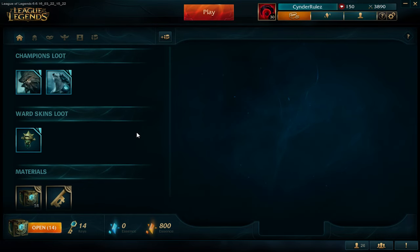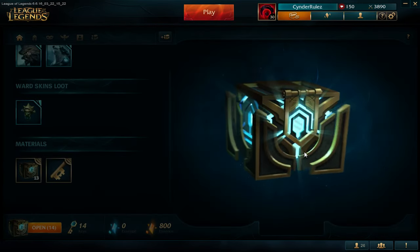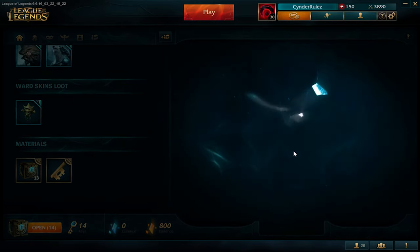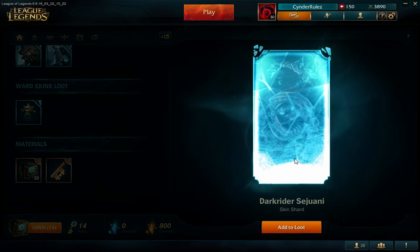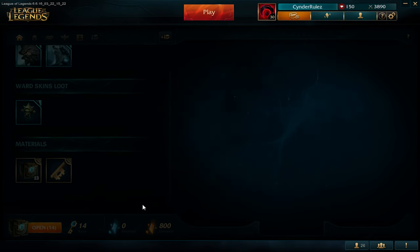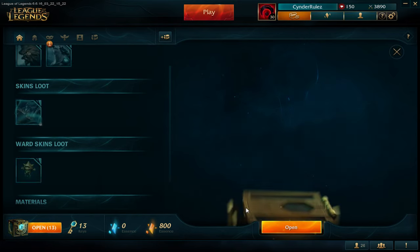So we got 14 chests, let's open the first one. Dark Raider Sejuani. I don't know what to say about that, I don't play Sejuani and I don't like this skin, so I will probably disenchant it to get some essence. But it's a pretty good start.